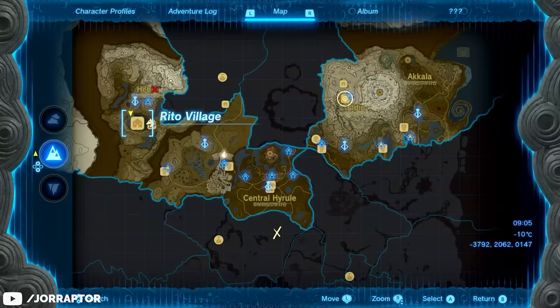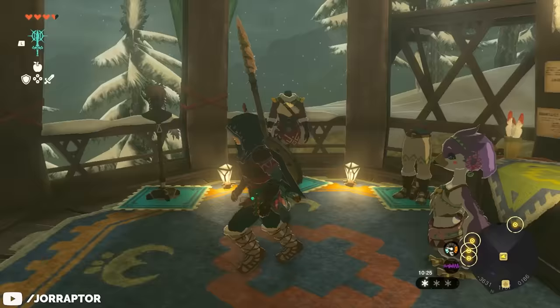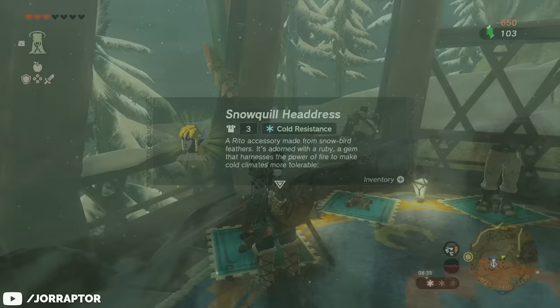The downside is that you cannot upgrade these greaves, so if you want a better version head to Rito Village on the map where you can buy the Snowquill armor. You'll want to visit Rito anyway for an amazing unlock that will make traversing the world a lot easier — though you'll need your paraglider to use it.